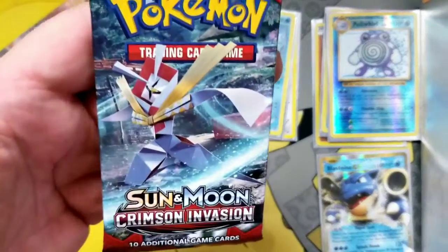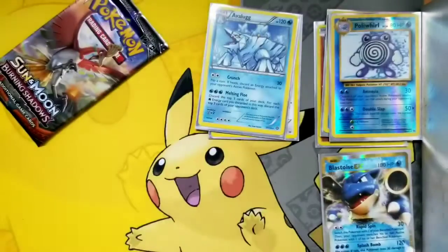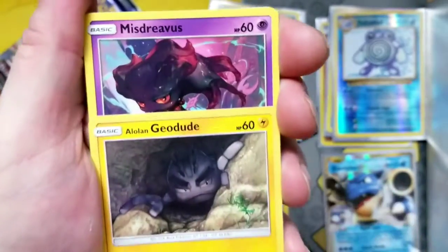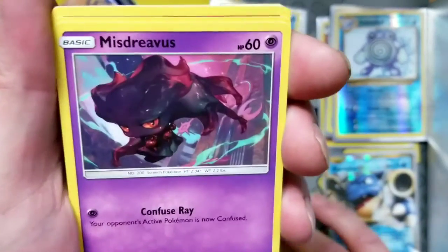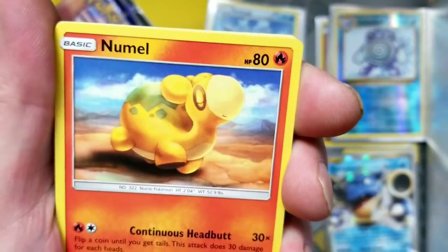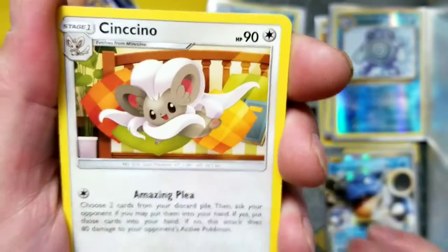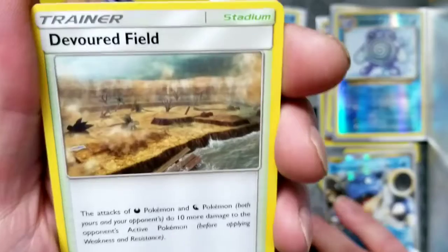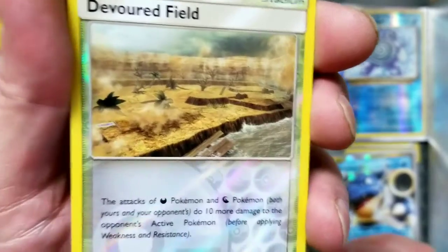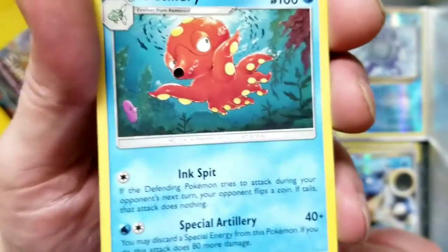Now we're going into some Crimson Invasion. Here's another cold card. We've got a Pikachu, we've got an Alolan Geodude, we've got a Misdreavus, we've got a Mochaccino, we've got an Emolga. Oh, we've got some Darkness Energy, oh we've got a Cappuccino. We've got an Alolan Graveler, we've got a Devoured Field. Oh, we've got a Devoured Field reverse uncommon, and the rare is an Octillery non-hollow rare.